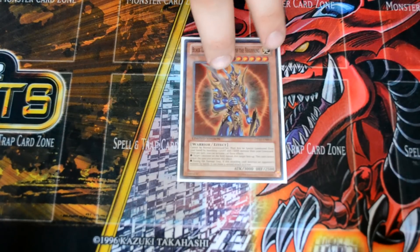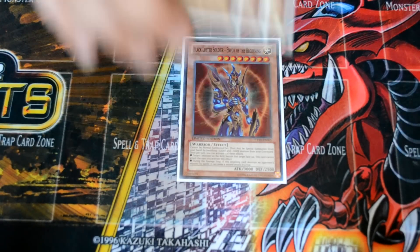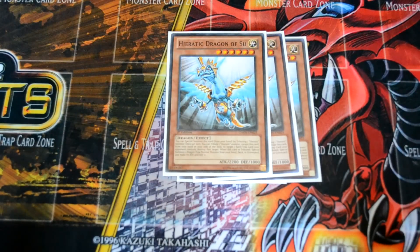It is a Heretic build, though I am running one copy of BLS — mostly because it's BLS and I run light and dark. Triple Heretic Dragon of Sioux — it's level 6 and works great in this deck. The main aspect is that it's level 6, and when you tribute a different Heretic for it, you can special summon a normal dragon from the deck. Each Heretic's effect lets you special summon one dragon-type normal monster from your deck, hand, or graveyard, but its ATK and DEF become zero — which doesn't matter because it's instantly synced into Tzulkin.